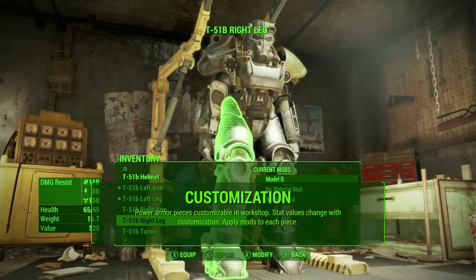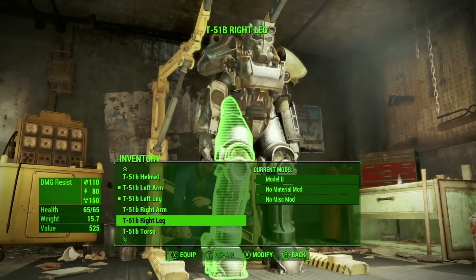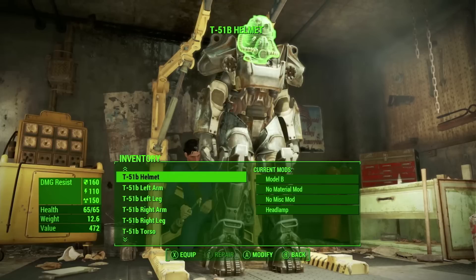Finally, you can customize your power armor — it's amazing. Each individual piece is customizable within the workshop, and it shows you the stat values on the lower left side that change with customization. You can also apply mods to each piece. Some of the stats I noticed are damage resistance, which is broken down into three categories: general damage resistance — bullet, fire, or melee — energy resistance, which may come from laser or plasma weapons, and radiation resistance, which makes sense for bringing your power armor into radiation zones.